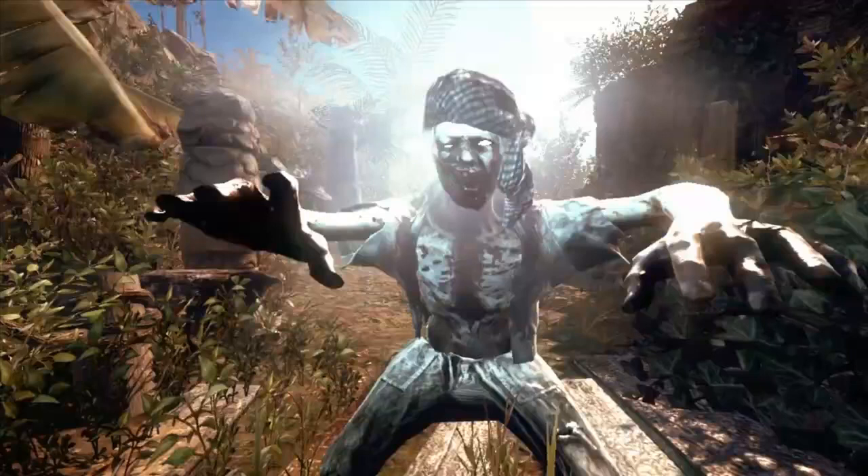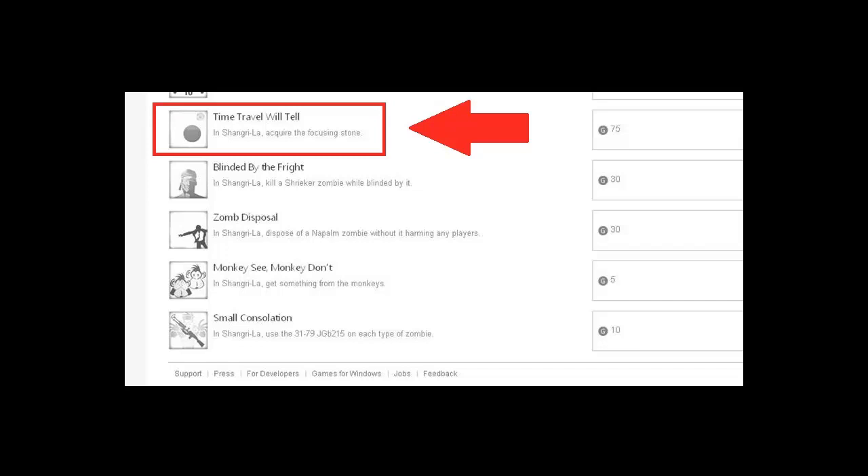The achievement to do with the easter egg is — I think it's called 'Time Travel Will Tell' — and the description is to get the focusing stone. What this implies is that this is probably the final step of the easter egg, and it appears you actually get the focusing stone when you complete it, which means you can probably use it in the game somehow. The achievement image is just an orb with what looks like the moon in the background. I know this map has an eclipse type cycle, so it probably has something to do with that, but at this point I can't even hazard a guess.